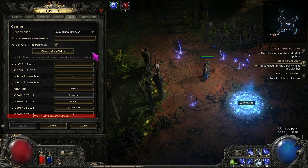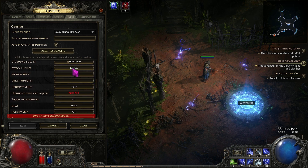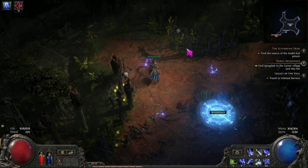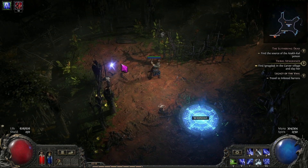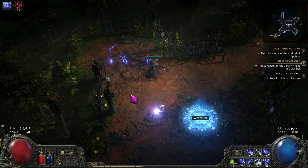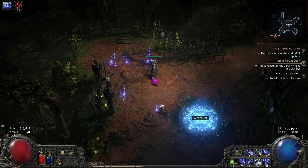I'll show you guys quickly: in the inputs menu there is the 'attack in place' button, and I've set it to Control. So if I'm running, clicking, and holding my mouse, and I hit Control — boom. Okay, that seems like it works.